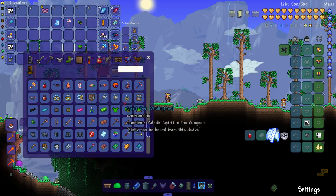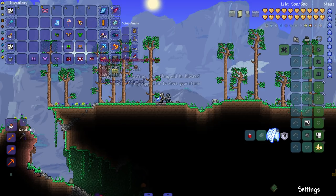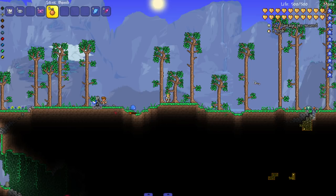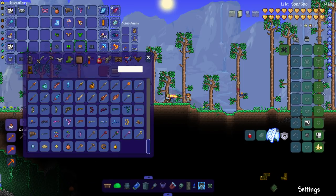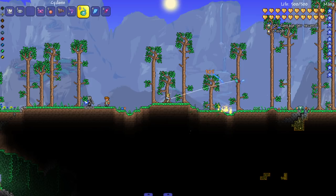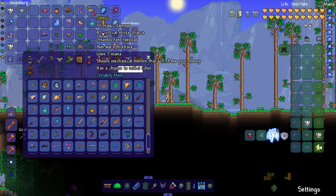In terms of armor sets, there aren't too many that stand out as crazy different. There's one that makes it look like I'm about to go scuba diving, and there's literally a full scuba diving set. Let's put on the scuba set. For weapons, we've got a stink bomb, a barrel, and a slingshot. There are also different-looking yo-yo sprites — it seems like a lot of underrated mods sprite yo-yos differently, which is unique.